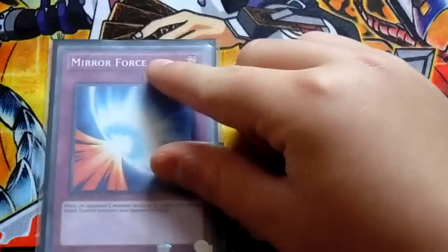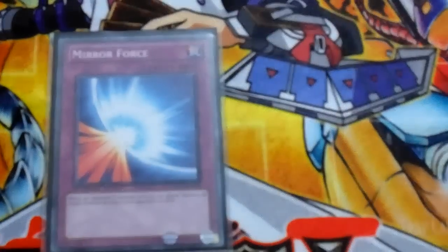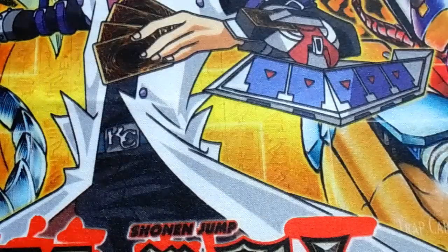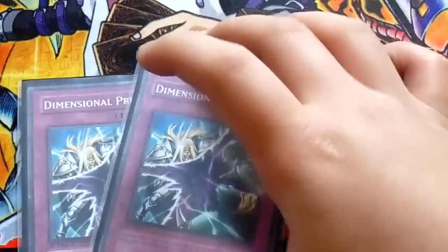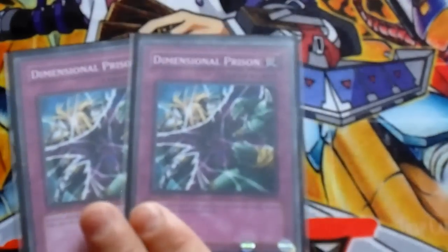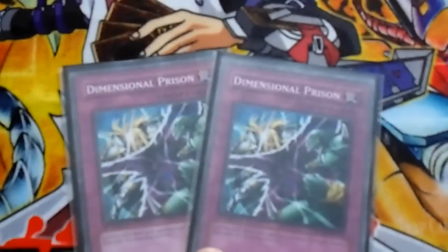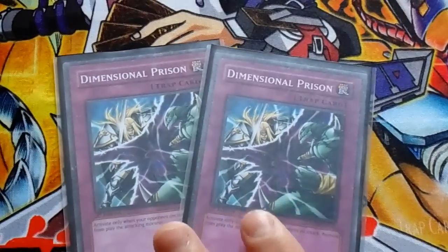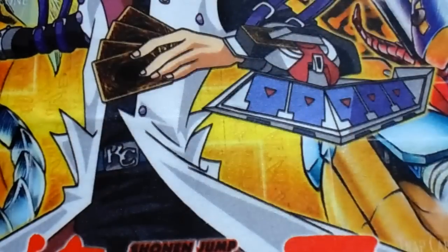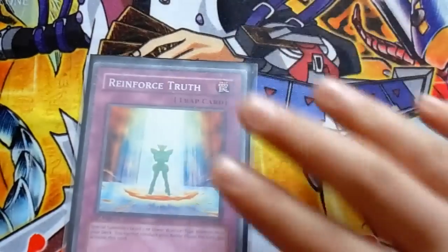Next we got Mirror Force and one Torrential Tribute. Then we got double Call of the Haunted and double Dimensional Prison. So the trap lineup is: Monster Hate, Dimensional Prison, Bottomless, Warning, Judgment, Torrential, Mirror Force, and the last card - one Reinforcement of the Army. Good card.